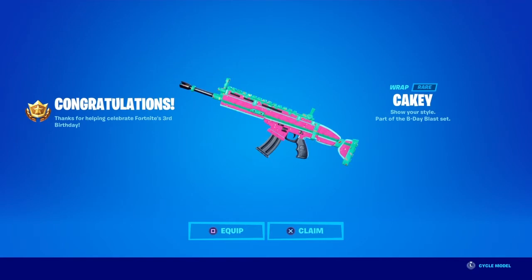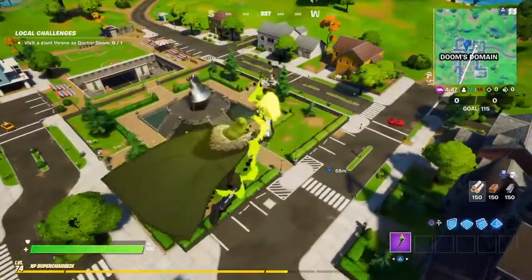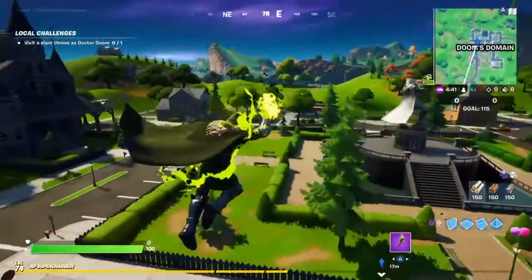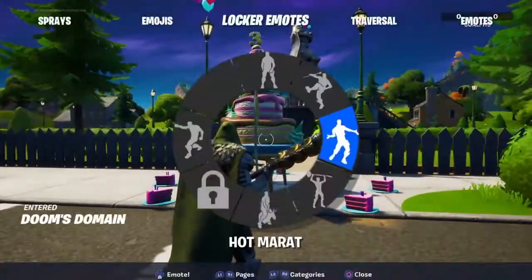The first location is at Doom's Domain. It's pretty much right next to the statue, on the right hand side of it, as you can see right here. So just floating in right now — right there, there's the first birthday cake.